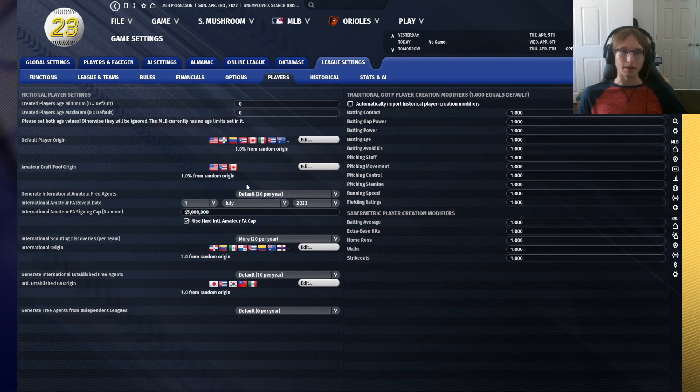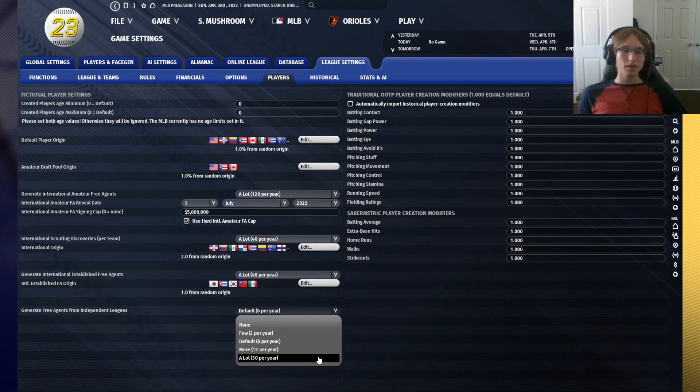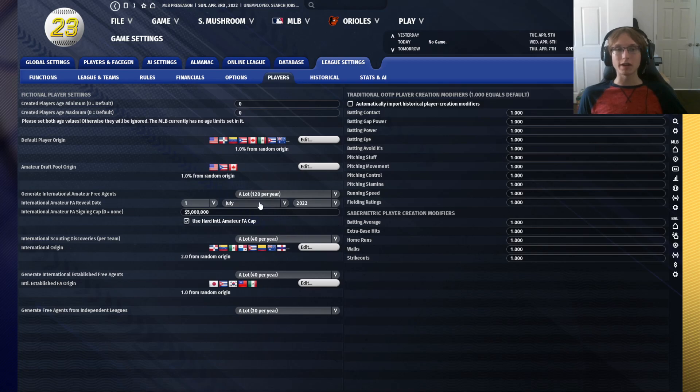The last thing I recommend is going to the Players tab and increasing all of your player generations to 'a lot.' This is going to get more talent into your league, but also you're not really going to see meaningful players in any of these categories if you do not crank them all the way up. This ensures you have somebody interesting every single international amateur signing period and every end-of-season window when generated players from other leagues come in from the international spectrum. I also recommend disabling the international amateur hard signing cap — this is just annoying, and will allow you to sign players for as much as you want, though at the cost of significant cash and possible restrictions on signing players the following season.